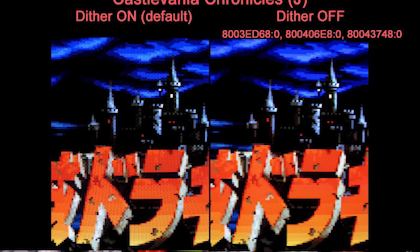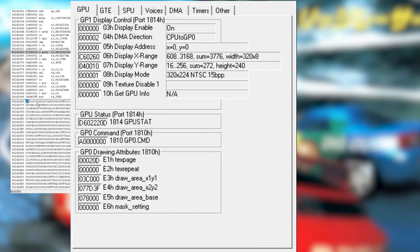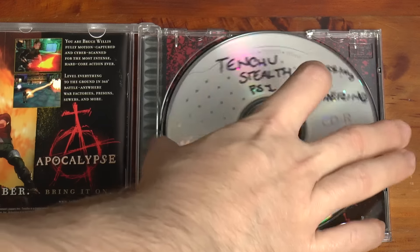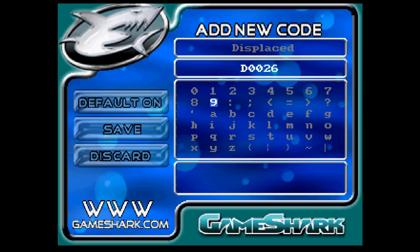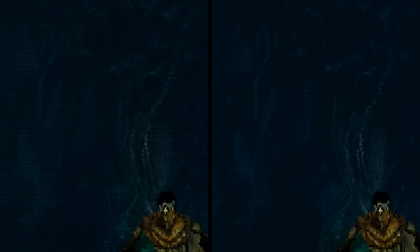In late December of 2017, tech enthusiast and retro developer Chris Covell tweeted information regarding dithering on the PS1 and the relative simplicity of disabling it. By altering instances of values pushed to the system's drawing attributes for a given game, dithering can be disabled on graphics output from original PlayStation hardware. To accomplish this, you can either alter the values in the game's files and burn a disc to play using a homebrew-friendly PlayStation, or use a cheat device such as a GameShark or Action Replay and input codes before starting the game. This footage of Tenchu is running on original hardware with dithering disabled, and with this ability we can dive deeper into how dithering affects the graphics and gamer experience of a PS1 game.